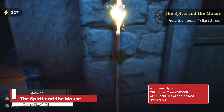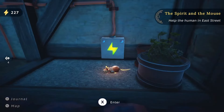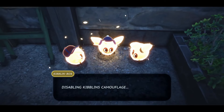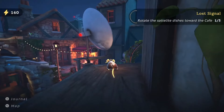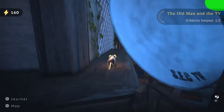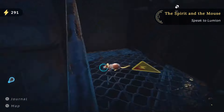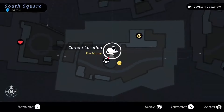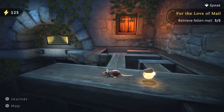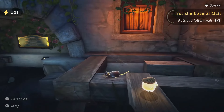The Spirit and the Mouse is a charming narrative adventure game where players take on the role of Lila, a tiny mouse with a big heart. Set in the picturesque French village of Saint-Éclair, players are invited to explore this quaint town at their own pace. Using Lila's unique electricity-based powers, players solve puzzles and assist troubled villagers by completing character-driven quests and charming mini-games. The game emphasizes relaxation and exploration, offering a soothing and heartwarming experience.